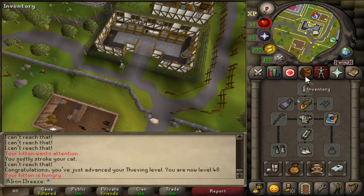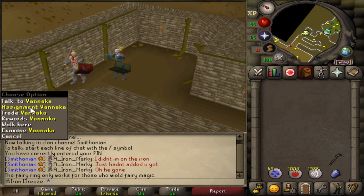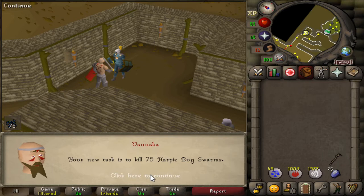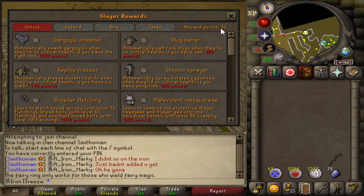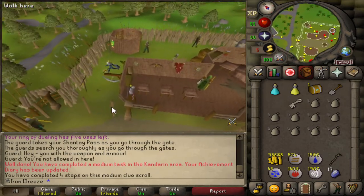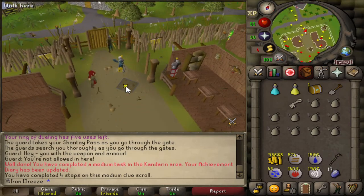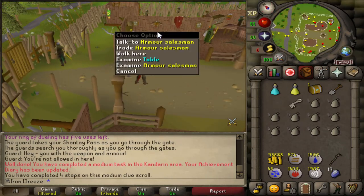I'm going to go do a couple of farm runs and hopefully get ourselves a quick few levels, then do some more thieving. We finally managed to make it all the way down here to Vannaka to get a slayer task - that is nothing simple, but okay we'll give it a go. I don't want to waste any points to skip at the moment. Hey, look at that - we've just completed our first medium clue on the account, which we actually got from the Barbarian Agility swamp.